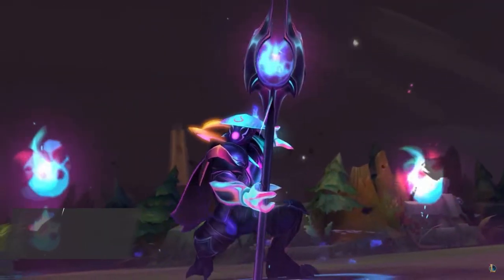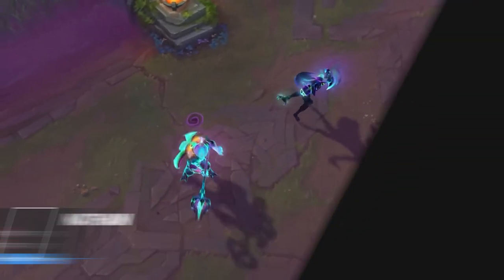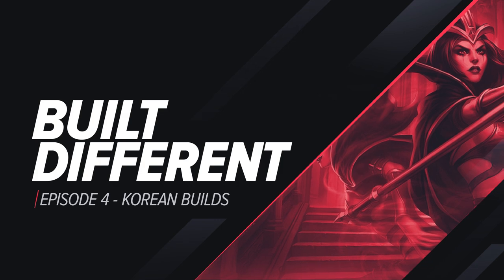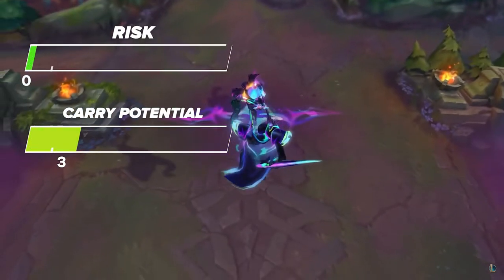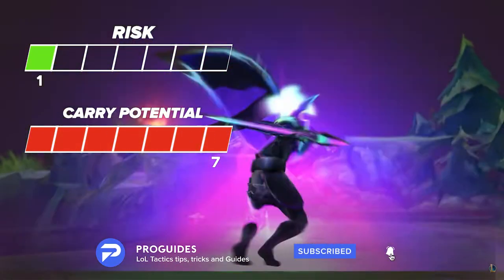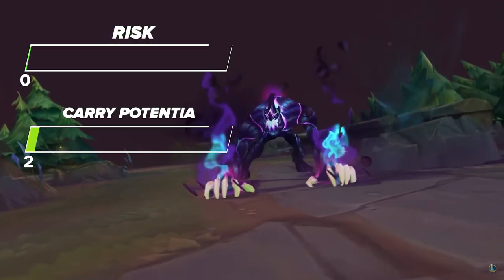What's going on summoners, my name is Nathan Ng. Today we're going to be diving into episode 4 of our Build Different series. In case you're not familiar with it, we use this series to break down powerful Korean builds with a fun minigame on the side. On your left you'll see two bars with one indicating risk and the other carry potential, color coordinated to help you figure out how useful yet difficult the builds are.